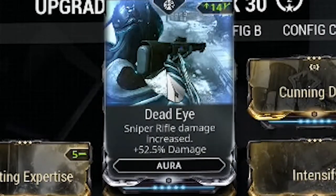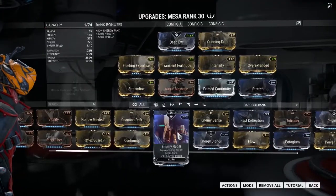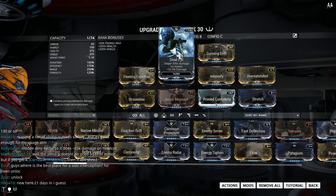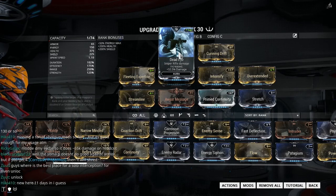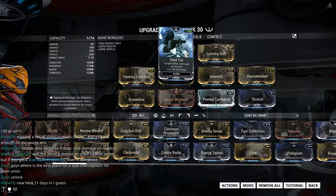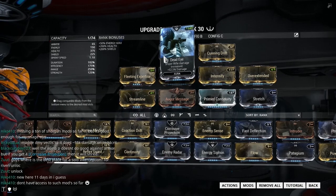I'm also using Deadeye as my aura. You can use anything you want there — Corrosive Projection or whatever you prefer. I didn't want to put any more forma into this; I have two forma on it and I feel it's perfect like this. I'm always using a sniper rifle, so Deadeye works perfectly for me.